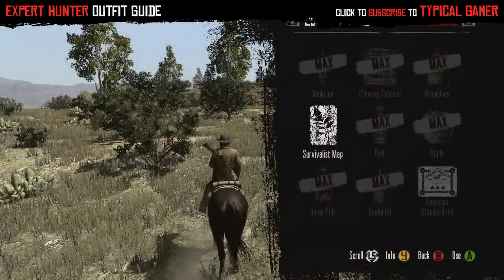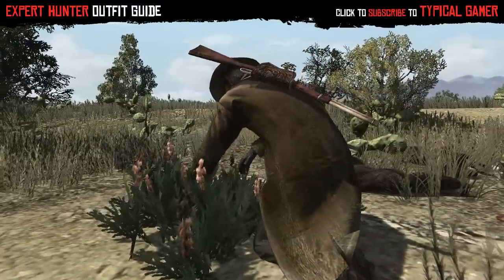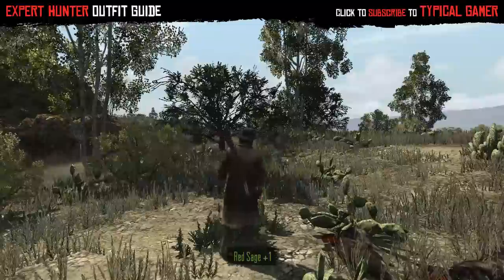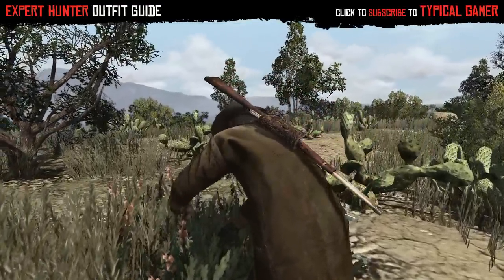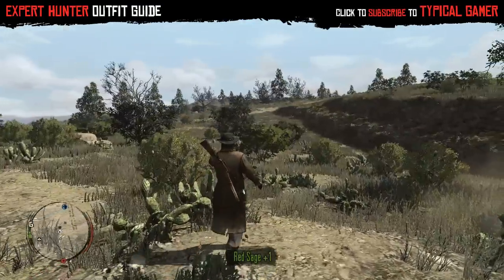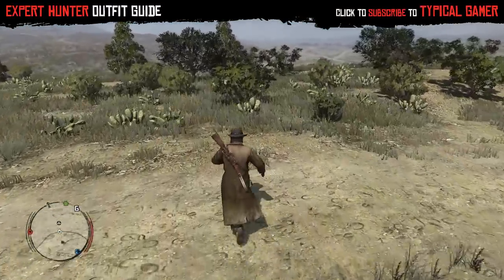For the red sage, my suggestion is to get a Survivalist map and look around Rio Bravo — the same area where the cougars are. There are tons of red sage there. This flower is easily identifiable by its red top portion; it looks like what you'd expect a red sage to look like.